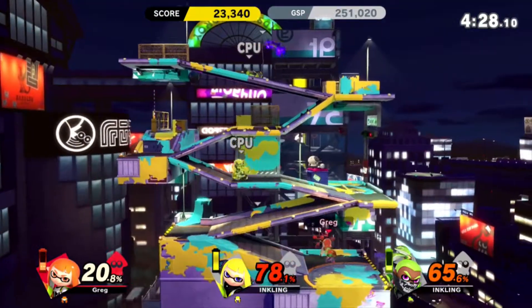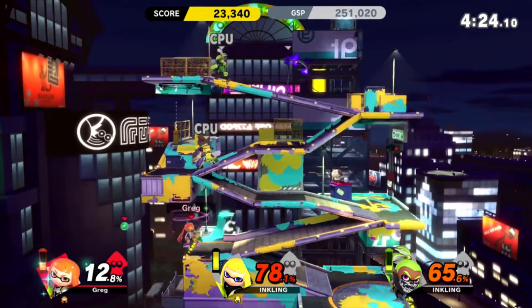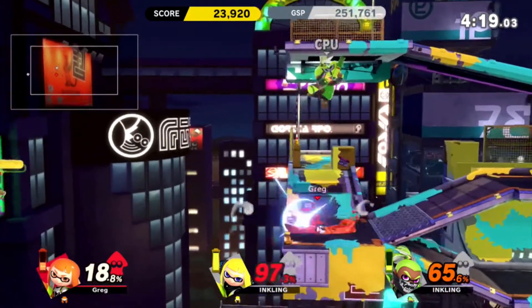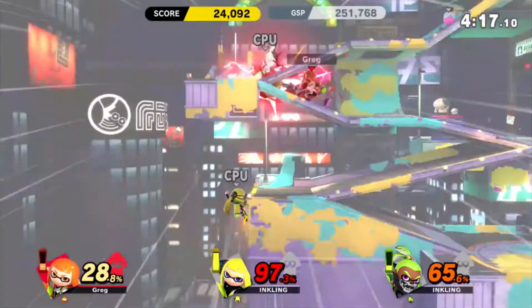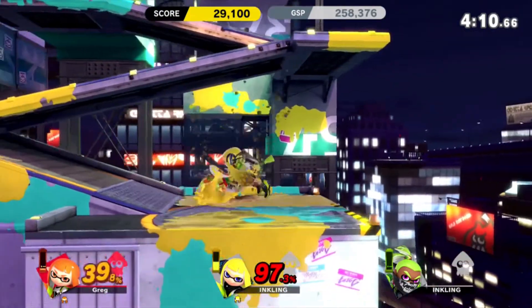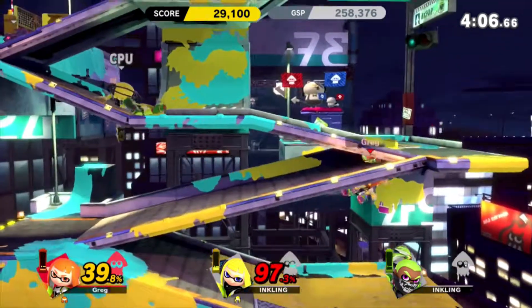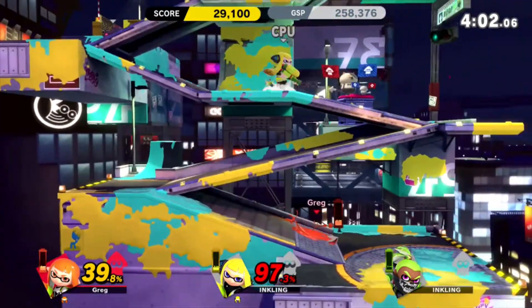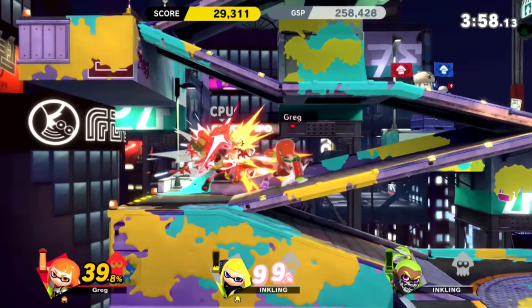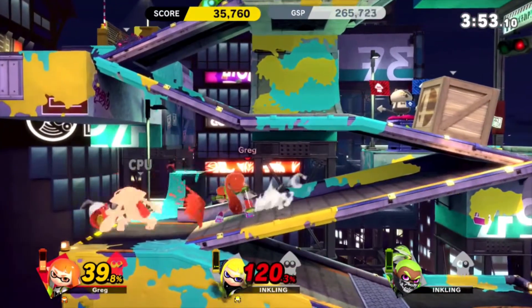The story mode is actually surprisingly good. I thought it was going to be a really minimal story mode — which in a way it is, it doesn't really have much of a story — but it gives you an adventure map to go around. I do like the spirit battles and the way that they're based on other characters. One of my favourites is probably the one based on the Cucco from Zelda, the chickens. You fight against one Falco and then when you kill them you get swarmed by a bunch of Falcos, just like the Cuccos in Zelda.